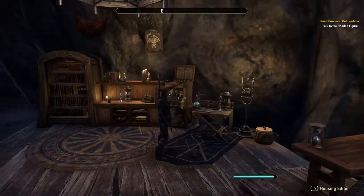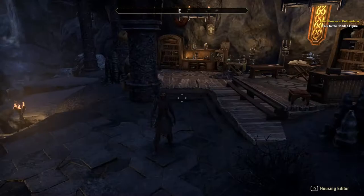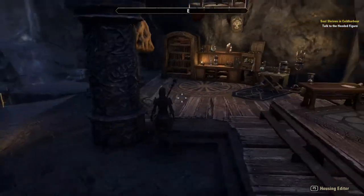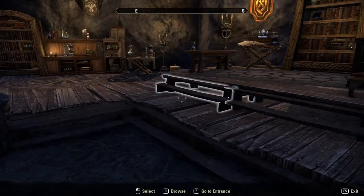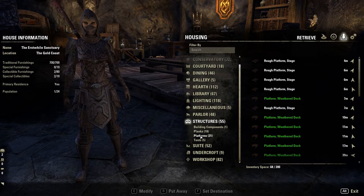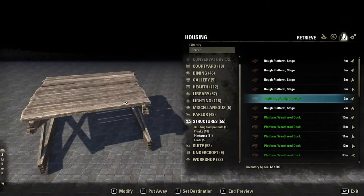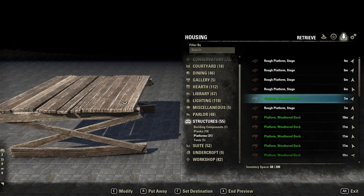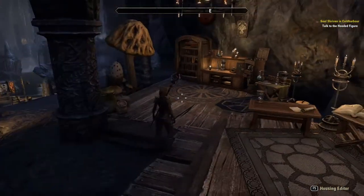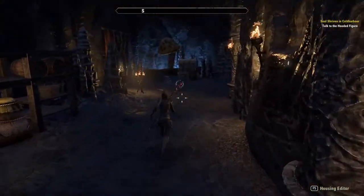Really cute — the details came out really good here. A lot of places in this home are kind of uneven because of the rocky ground, so I used wooden platforms to make raised areas for furniture. I highly recommend doing that. I used the rough platform, which you can craft yourself — that lets you easily get up the stairs. Then these weather docks, which you can get from the furnisher NPC in Reaper's March — they work really well. I used the docks for the bridge too, and all the decks like the dining deck and the overlook.